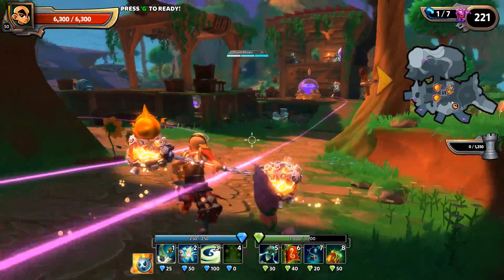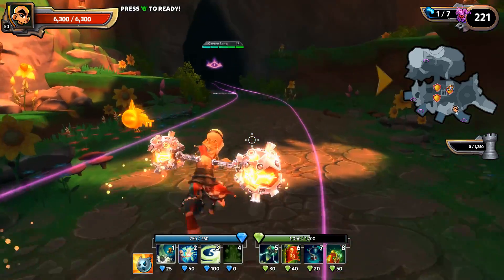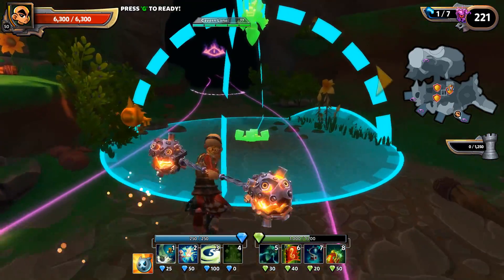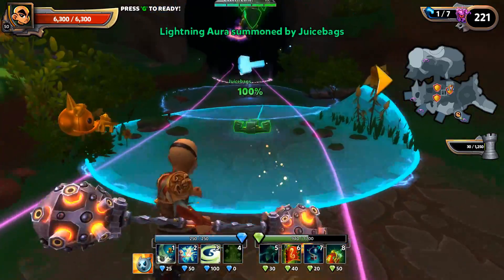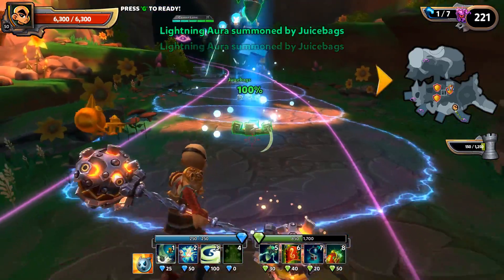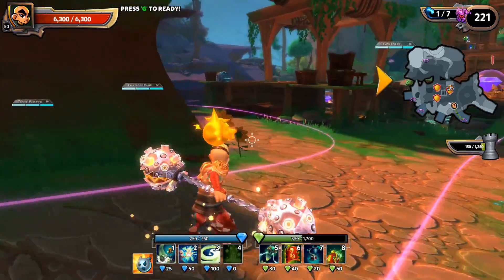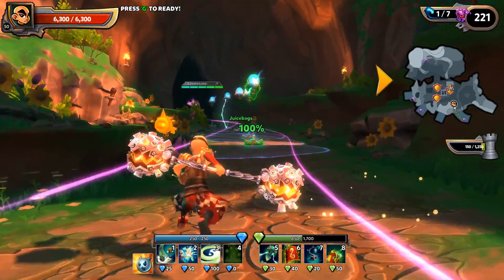Directly below that we see the mini map, and you can see my little monk icon running around on it. It's very important that you get used to using the mini map, because it also displays mobs and gives you indicators for any defenses you've placed down, giving you a good idea of where you're at in your build and what you have left to do on each map.